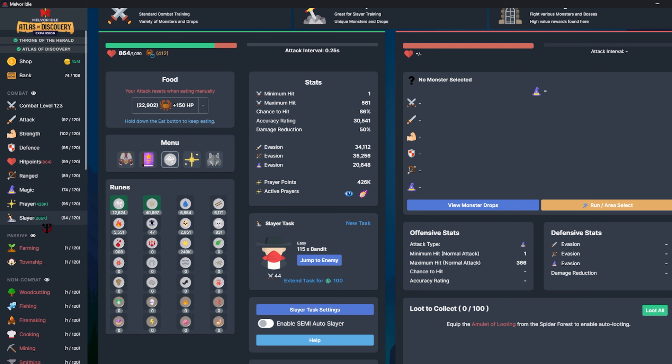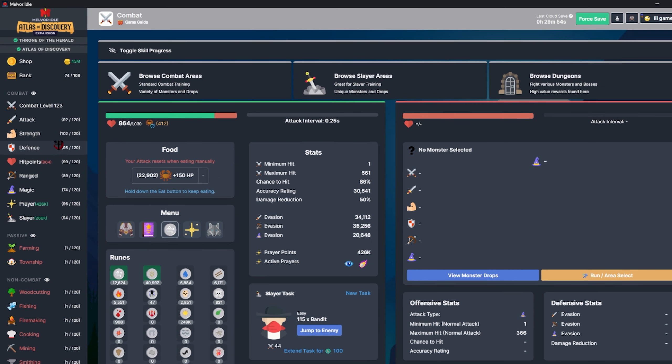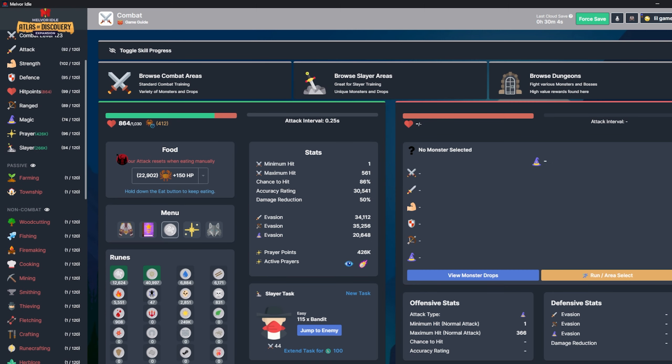Did get slayer up to 94, prayers up to 96 because I've basically been running it all the time - the slayer packages give so many prayer points that it's always worth it to have that going. Everything else is pretty high: strength is 102, hit points 99, attack 92, defense 95, ranged is almost 90. That's it - thanks for watching, stay tuned for the next episode, join the Discord, and I'll see you next time!